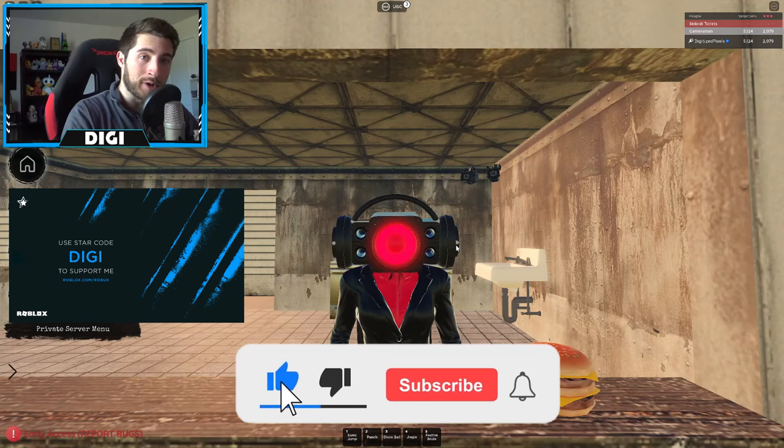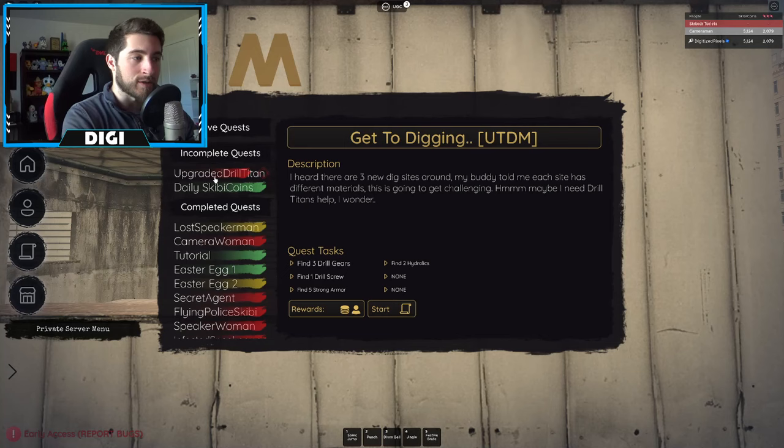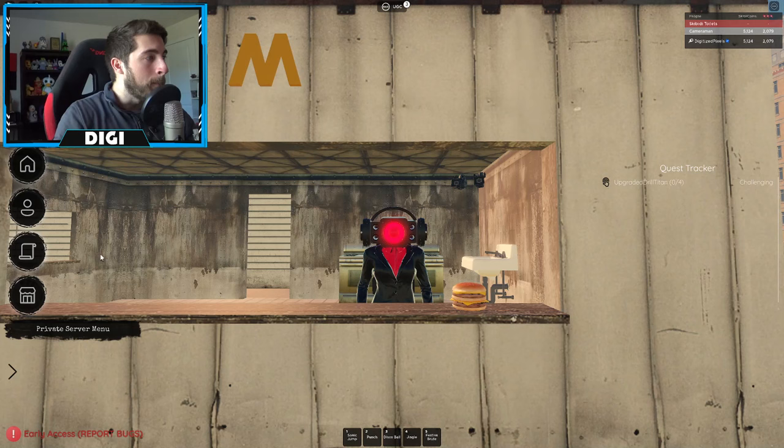This is the official model given to Skimbyverse by Dom Studios. To get started you're going to need to start the quest right here. You need to find three drill gears, one drill screw, five strong armor, and two hydraulics. Go ahead and click continue or start.